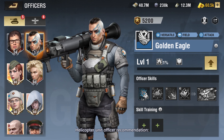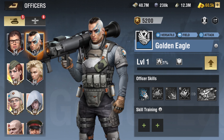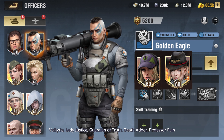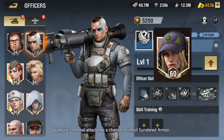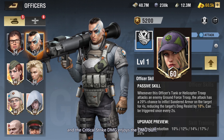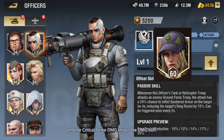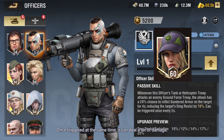Helicopter Unit Officer Recommendation (also applicable to Main Battle Tanks). Recommended officers: Valkyrie, Lady Justice, Guardian of Truth, Death Adder, Professor Pain. Valkyrie's normal attack has a chance to inflict Sundered Armor, and the critical strike DMG enjoys the DMG buff — once triggered at the same time, it can deal a lot of damage.